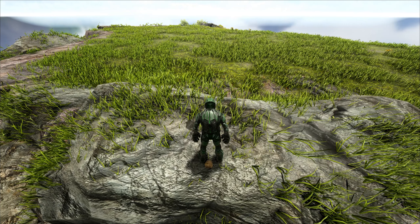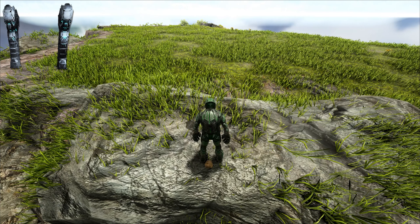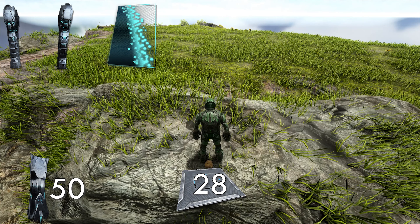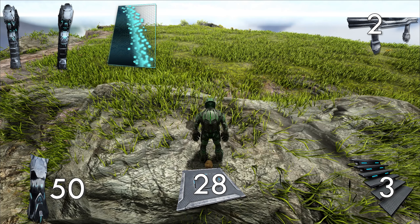This build takes one tech behemoth gateway along with the gate, 50 pillars, 28 ceilings, three stairs, and two fence foundations.